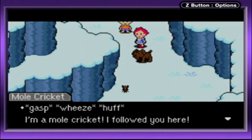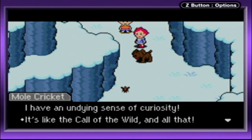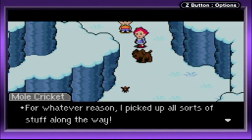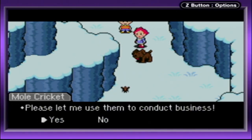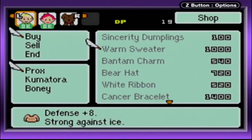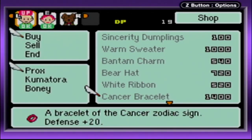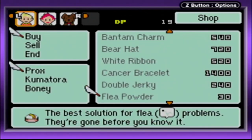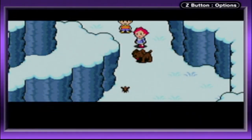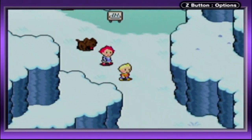A little Mole Cricket: 'I followed you up here. I have an undying sense of curiosity — it's like the call of the wild. For whatever reason I picked up all sorts of stuff along the way, so please let me use that to conduct business.' Okay sure, let's see what we got: sincerity dumplings, a warm sweater, a Bantam charm, bear hat, white ribbon, and cancer bracelet. Thank you — I'll work as hard as possible. Can we still go and talk to him? Oh yes. I think it's about time we probably should start grabbing our DP for this. Do you need something? Yes, we want some DP.